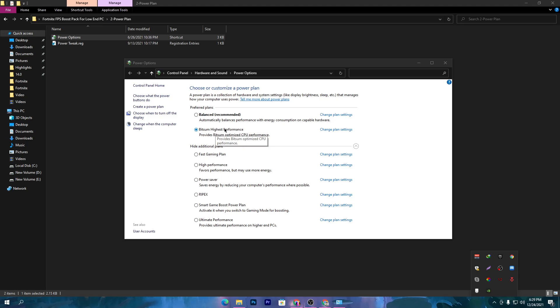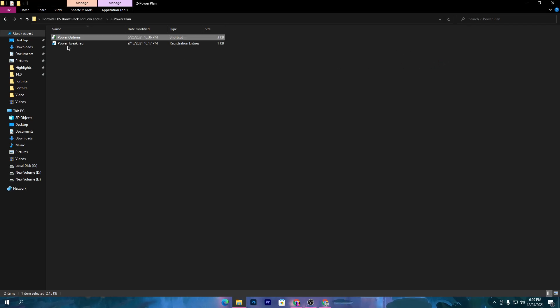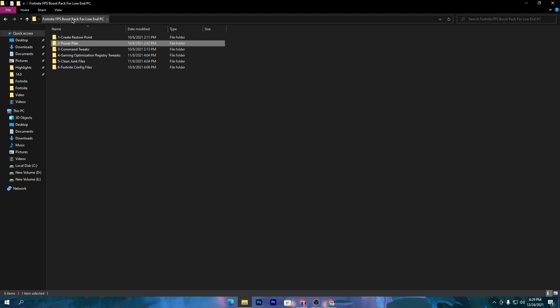Once you download Power Controller, you will get an option called Bitsum High Performance, which is one of the best power plans available. If you don't have that plan or don't want to use Power Controller, simply select High Performance. Once done, close out Power Options. Next, there is the powerpeaks.reg file — install this file, click Yes, and install the registry files.